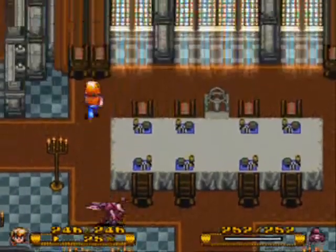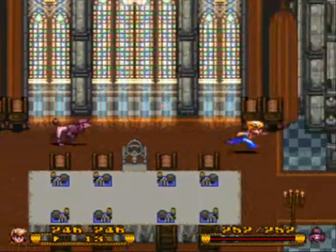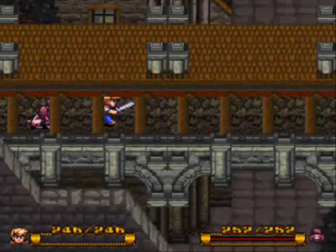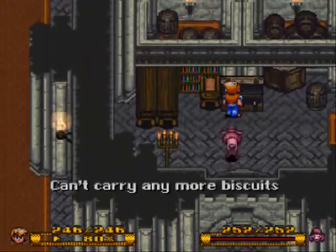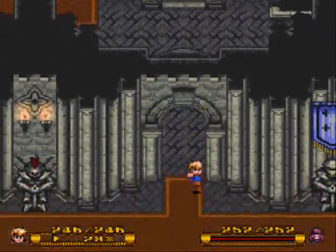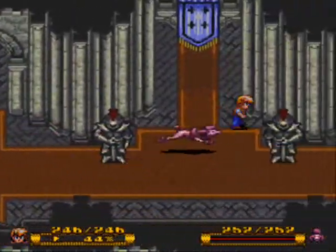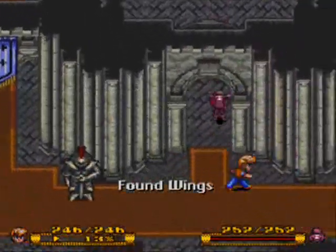Let's go to Ebon Keep. You can get the treasures in the castle, by the way. Now that we have the skeleton key, we can actually open all these doors and get some good treasure here. I'm not going to get everything, but whatever. Yeah, good stuff. Get a pair of wings, awesome.